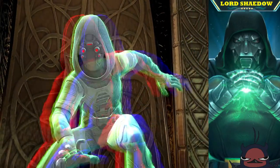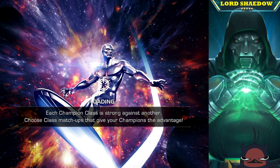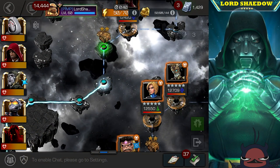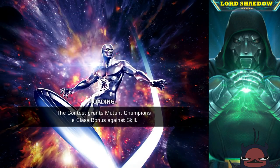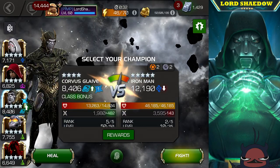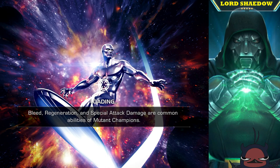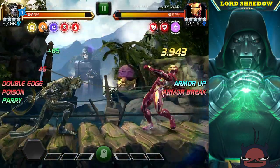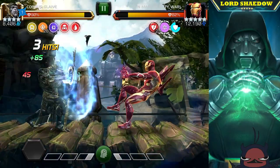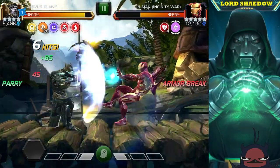I didn't look it up because I was pretty sure Ghost could handle it — and down he went. This next fight is Iron Man Infinity War. I can use Ghost against him, but Corvus is such a great counter. I already got a mission off Captain America because he was an Avenger, and Iron Man Infinity War is also an Avenger and a Tech champion — Corvus gains a mission when he downs a Tech champion.